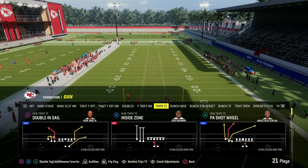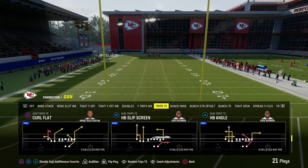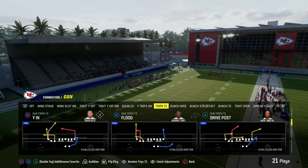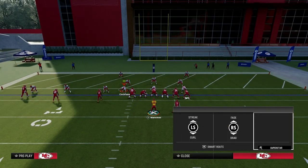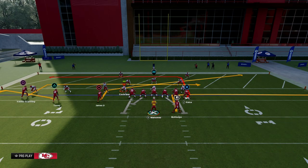Let's get into this. In my opinion, this is the best red zone play. The play is out of the Trips Tied In, and it's called YN. This is found in the Green Bay Packers playbook. What we're going to do is slant our inside Trips receiver, flat our middle Trips receiver, in-route our outside Trips receiver, and out-route our running back.